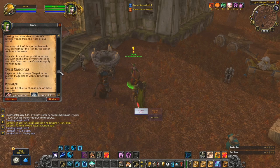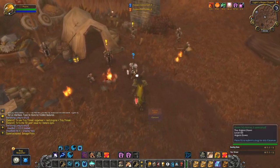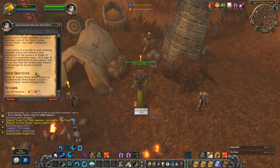Doing this now instead of later will likely save you several hundred gold. Much like the tier 2.5 items from AQ40, which require certain materials alongside the 2.5 tokens to be turned in, tier 3 will work in the same way.